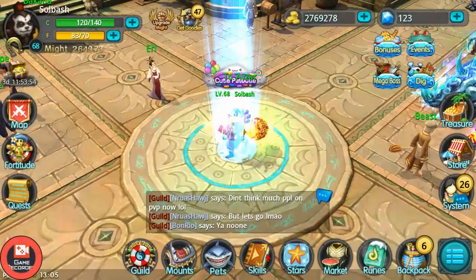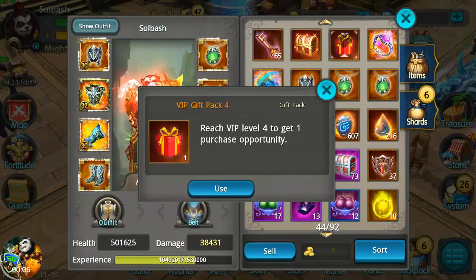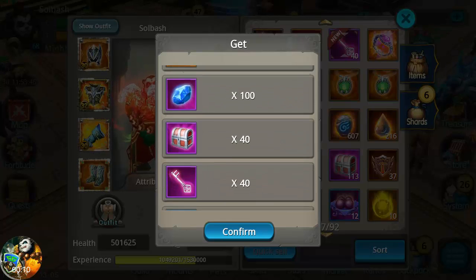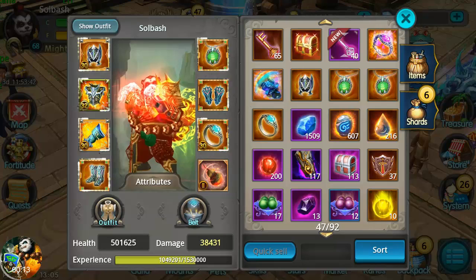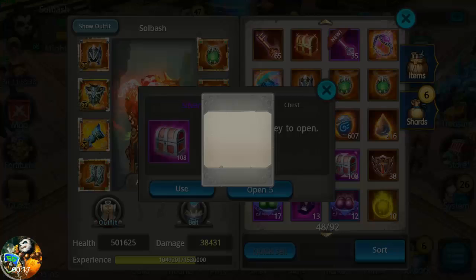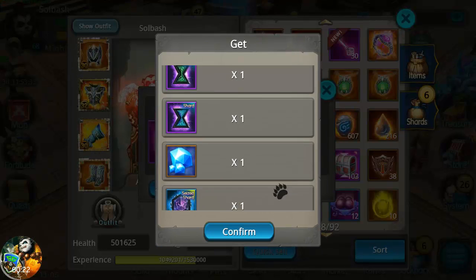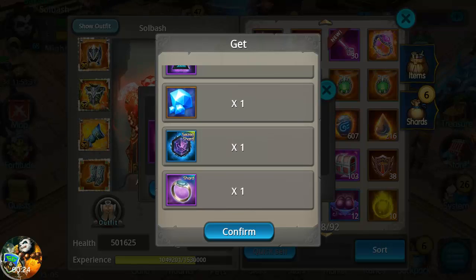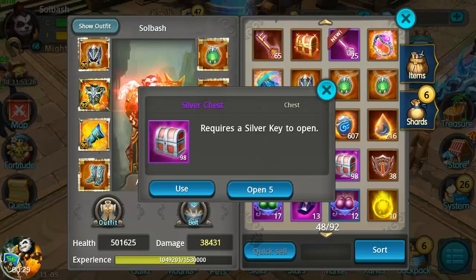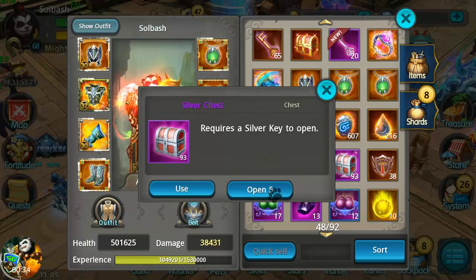We're going to get into opening this VIP 4 box. It doesn't have a whole lot to come with it, but these 40 chests right here can pack a punch if you get lucky. We're going to open up all 40 of them. Right off the bat we didn't get anything great, but I'll take some diamonds — always use the diamonds — and Hades helm, I'll take that, that's a shard I could use. And more diamonds, how awesome is that.